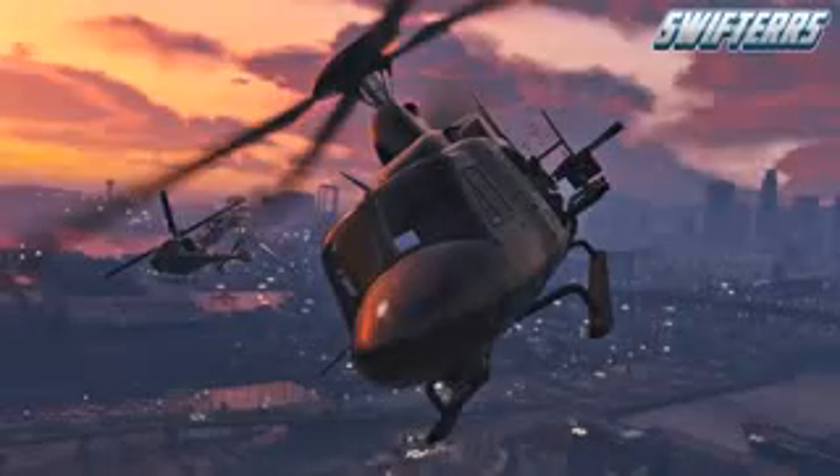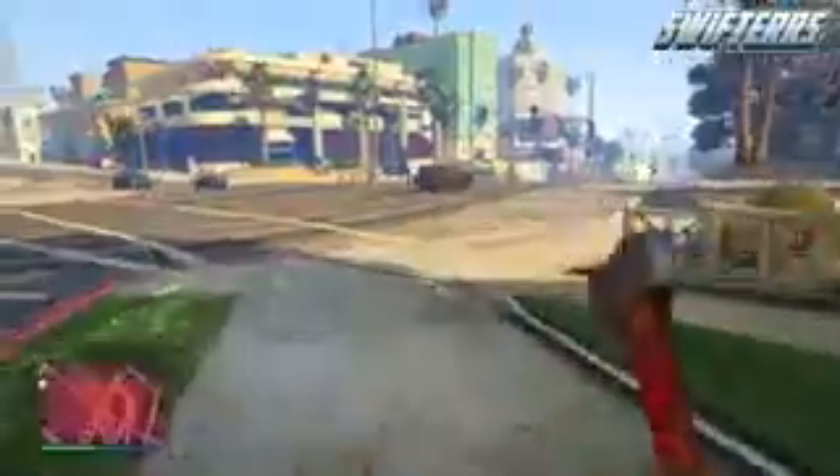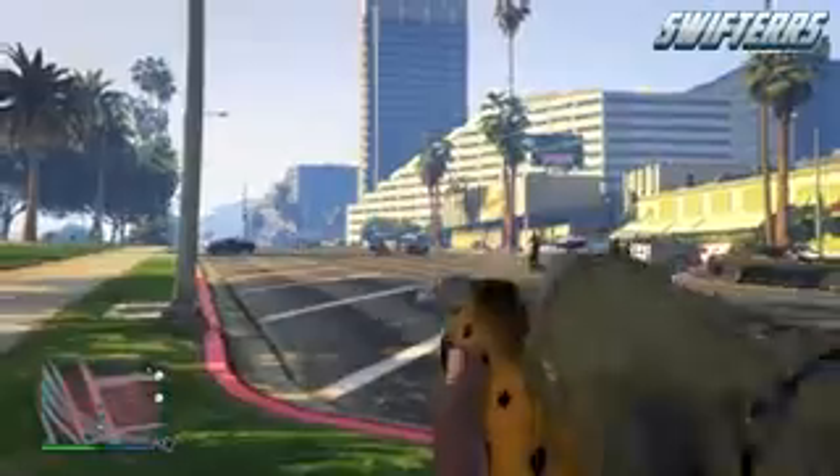The final image in today's video is a super crazy looking helicopter. It appears to be a military type helicopter with machine guns coming out of the sides. Like all of the vehicles that I have showed you, I really do hope that we are able to get these in the online game as opposed to just exclusively in the heist missions. All of these vehicles look super awesome and I can't wait to see how all of them drive or fly inside of GTA 5 Online when they get released with the upcoming heist DLC.